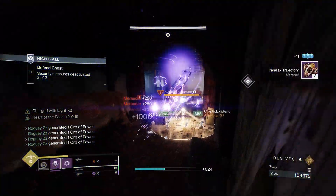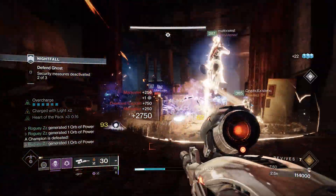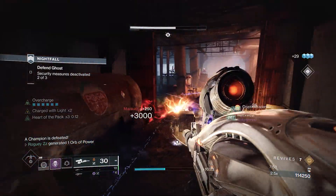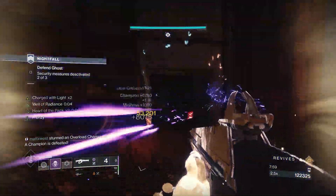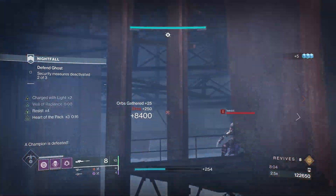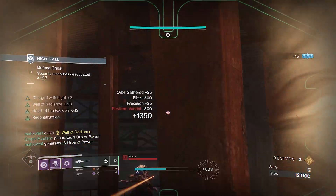My fireteam has gotten pretty comfortable running the double Phoenix Protocol Warlock alongside my Omni-Oculus Hunter, so we figured if it ain't broke, don't fix it. As for weapons, this time around I'm running Succession, Vex Mythoclast and Threaded Needle. Nat, our resident Divinity player, also using Blinding Ignition and Seventh Seraph Saw. Mr. Cryptic had Wither Horde, Gnawing Hunger and a Reed's Regret.